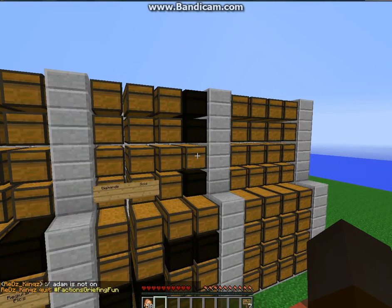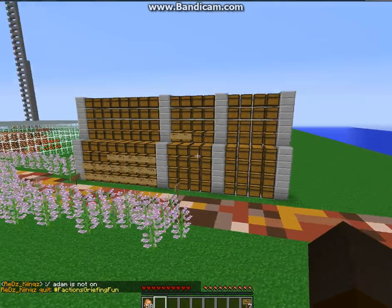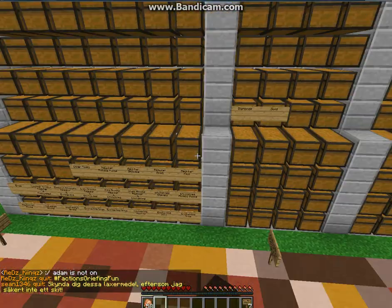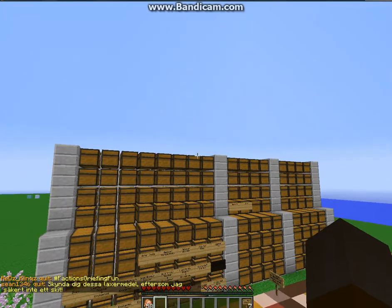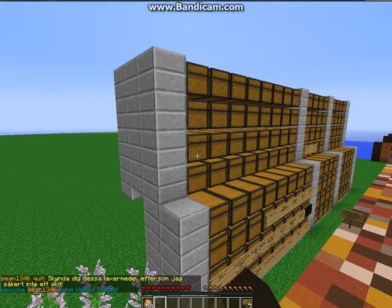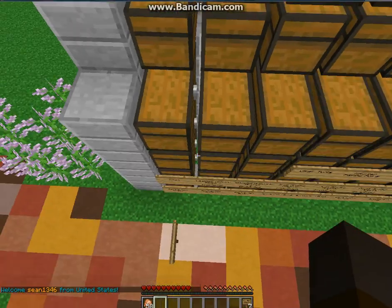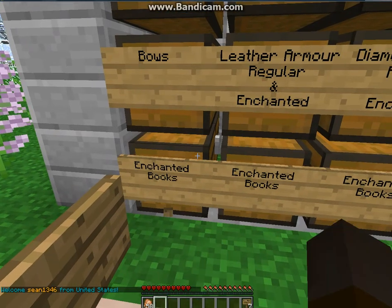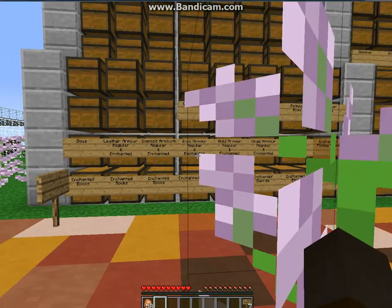Hey guys, it's Pokecommon here with a quick little video of a cool design of a chest storage. I call this the bleacher chest. Basically it's like you have a red trap chest here, then regular chest, trap chest, like that, so they're right next to each other.